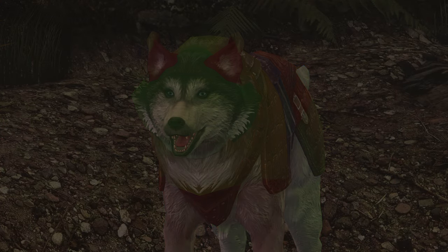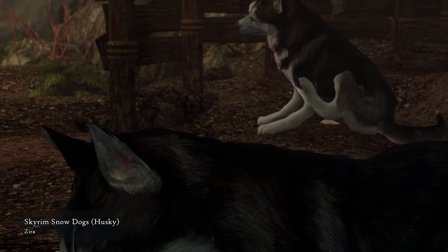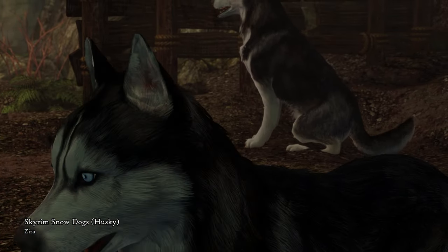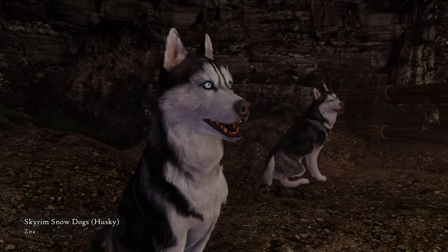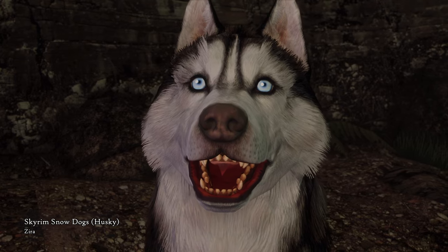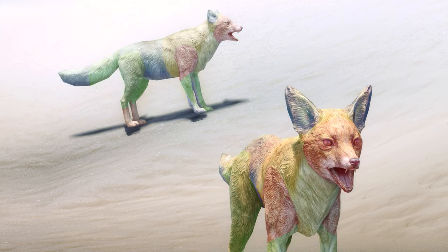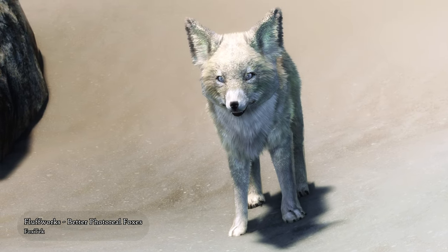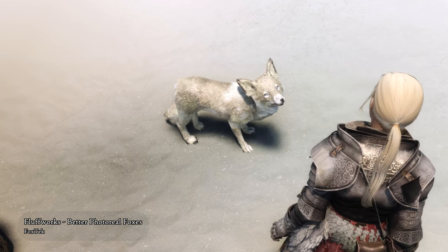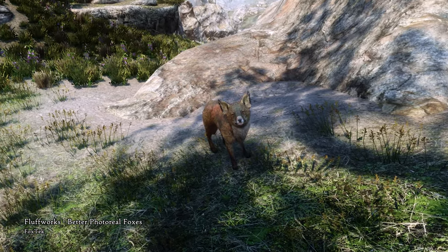Let's be honest, the Dawnguard Huskies of Skyrim don't really need anything. They're already quite perfect in their cute goofiness, but Skyrim Snow Dogs makes them look more realistic. There is an optional file to add the armor back on them for those who are missing it. What does the fox say? I'm not kidding when I say I loved that song when it came out, and still kinda do. The Skyrim fox looks cute as ever with Fluffworks and Better Photorealistic Foxes.